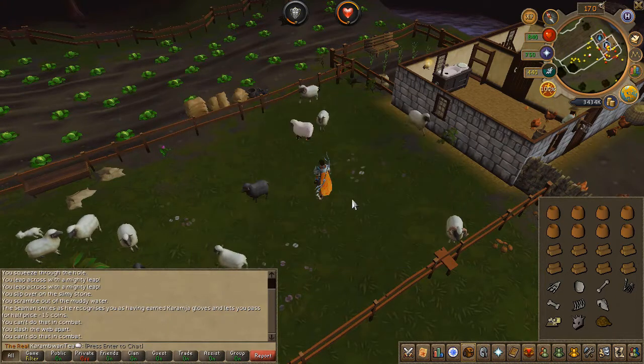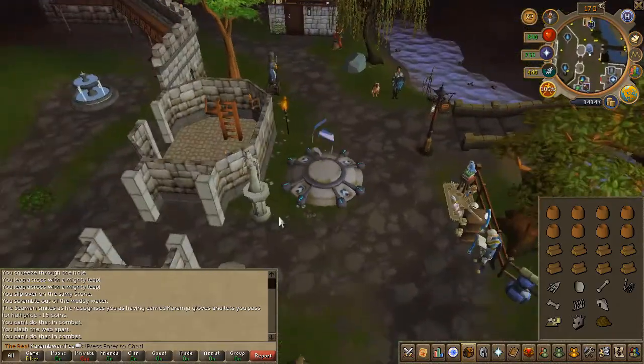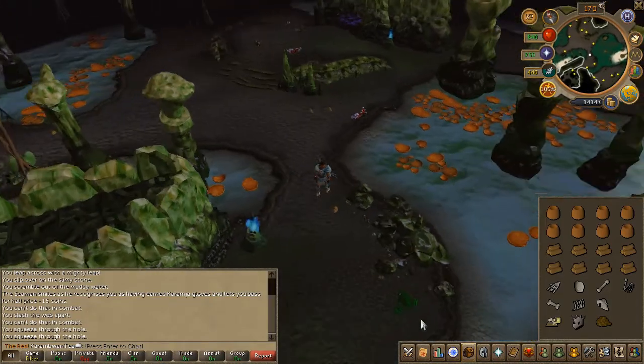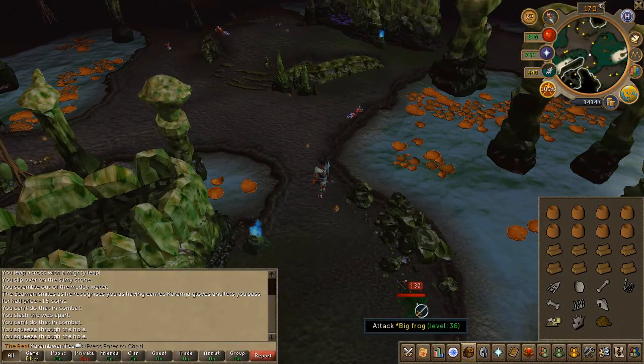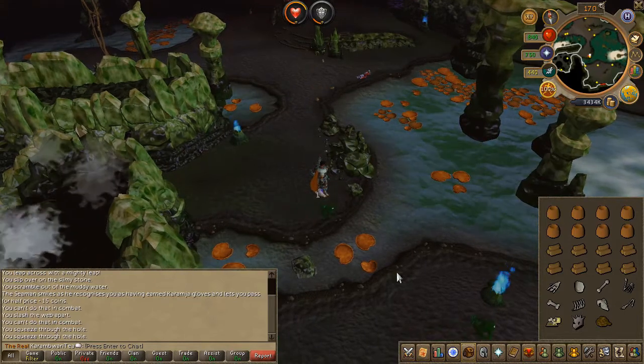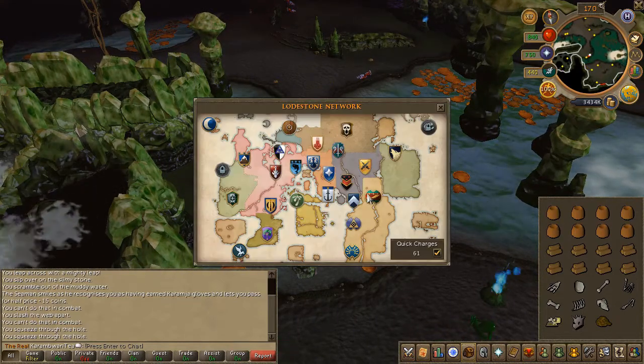Next you'll have to head into the Lumbridge Swamp. If you've done the quest Lost Tribe, you should have access to this area — just make sure to bring a light source. If you haven't done the Lost Tribe quest, you'll have to go through the swamp and use the rope on the tree. If you have to use this method, make sure to also bring your spiky helm as the wall monsters will inflict heavy damage. Regardless, once you're in, head to the area located here on the map and slay the frogs and pick up the bones.